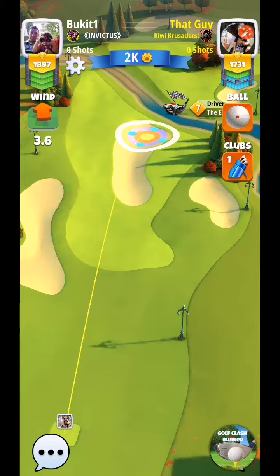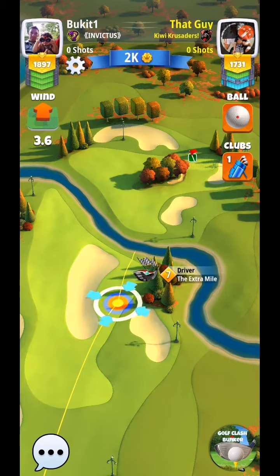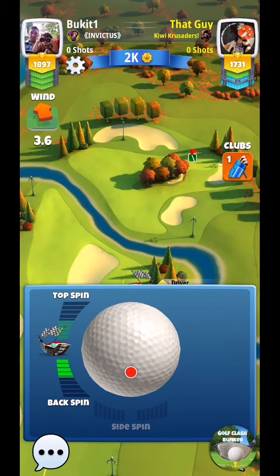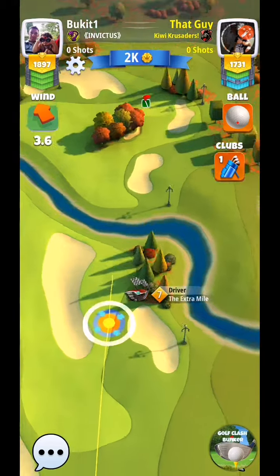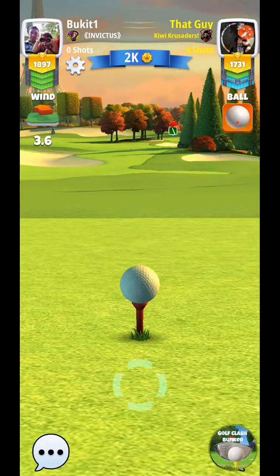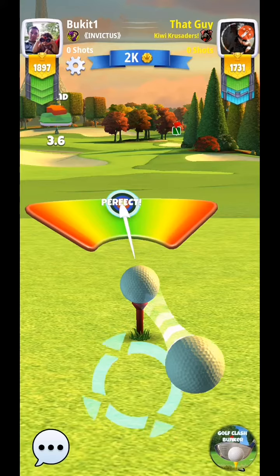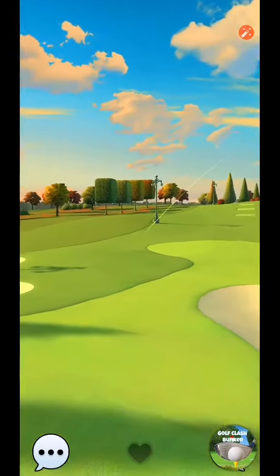I even have the wind to help me, so that's fine. I have a tailwind, not a headwind. I'm going to try and get over that little piece of water there. I'm going to basically try and do everything the opponent is not doing. He's trying to get close to that rough and then get over the water, whereas I'm going to try and land on the other side and get to the green. I might use a King Maker on it, just to make sure I have the speed.